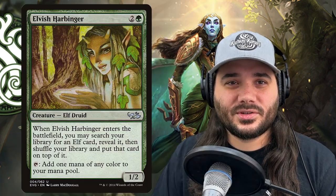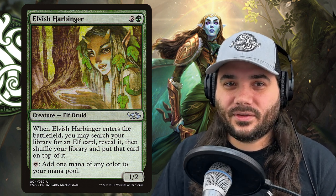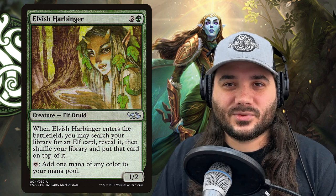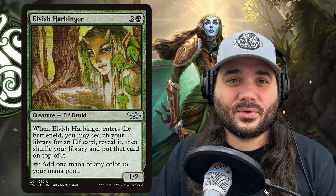Next, we've got Elvish Harbinger, costing 2 and a green. When it enters the battlefield, search your library for an elf card, shuffle, reveal it, and put that card on top. It also adds one mana of any color, so it's a mana dork on its own. When it enters the battlefield, it's a tutor for another elf card.